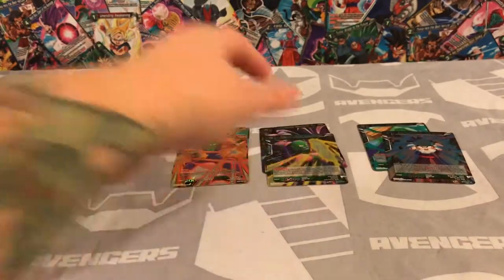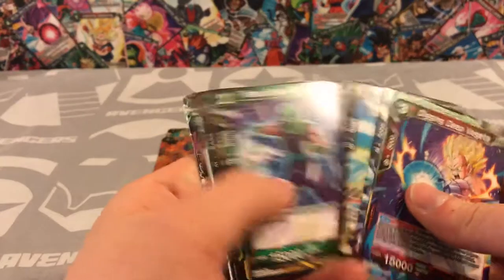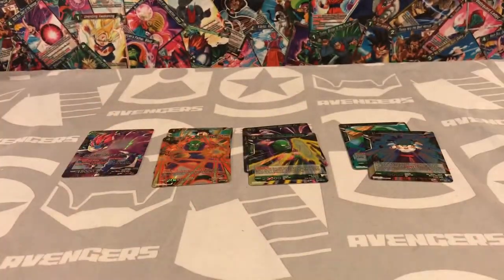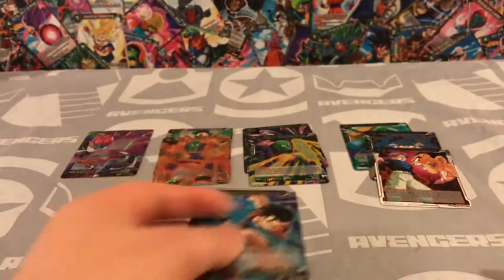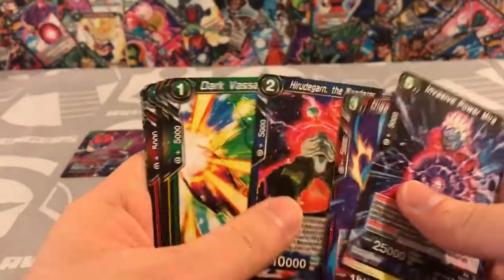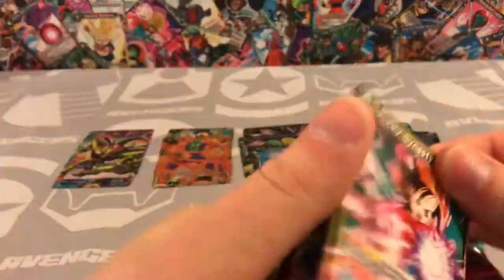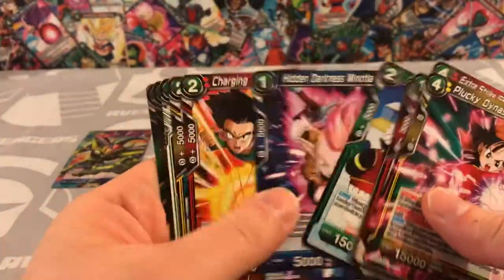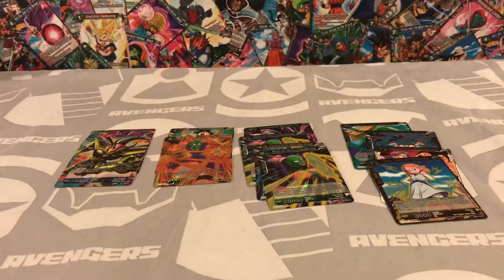Got another Gohan and then got a Piccolo. Had to hit the camera, alright, a little bit more room now. Got a Demigra leader — have that one for sure, I know that — and then now a Gohan. Oh! Another Chrono, nice! Heck yeah, that's what I'm talking about, get them all, get them all!